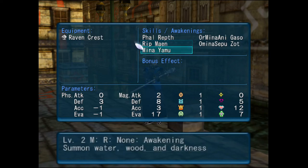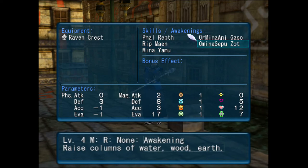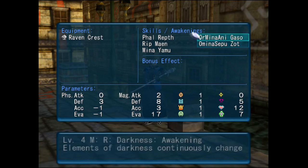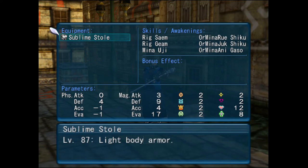Got a few awakenings on here as well: Minayamu, Omina Sepuzot — which is probably one of the most commonly used awakenings I've had in my time playing — and Ormina Anigaso. The Sublime Stole is a level 87 light armor near and dear to my heart. It gives you a balanced plus two in your elemental resistances and some decent magic stats.